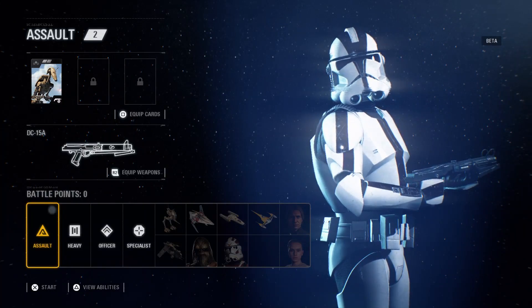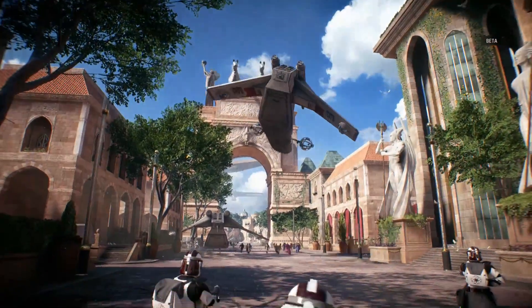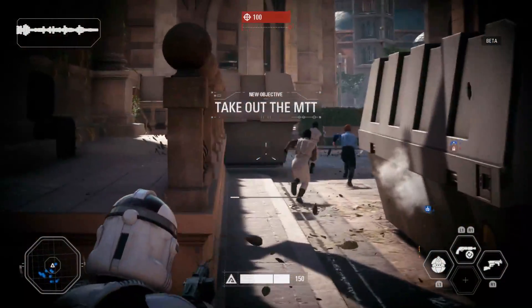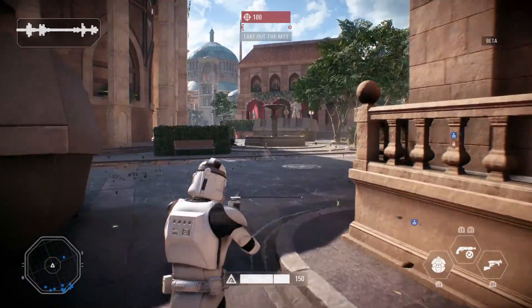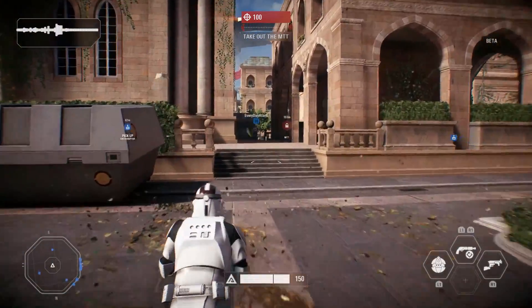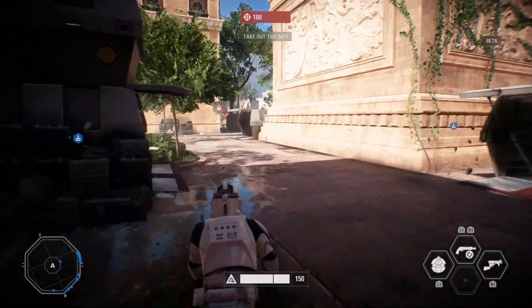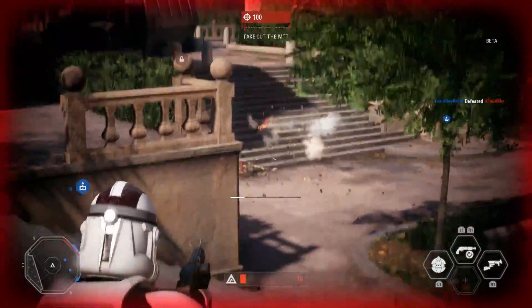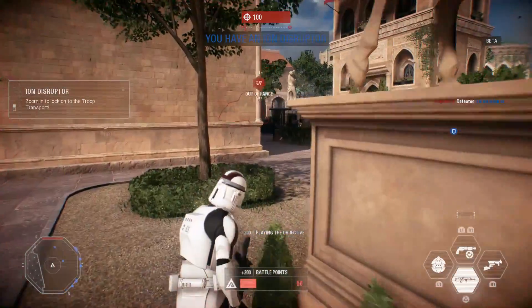Oh, this is exciting! It's a gunship from Star Wars Episode 2. Look, all the locals are running. Can't shoot them — no shooting the locals, in case you're wondering. You've heard it here first. Take out the MTT — how do we do that? There's something over here: Pick up Ion Disruptor. Okay, I got an Ion Disruptor.